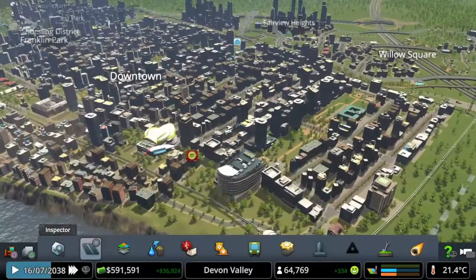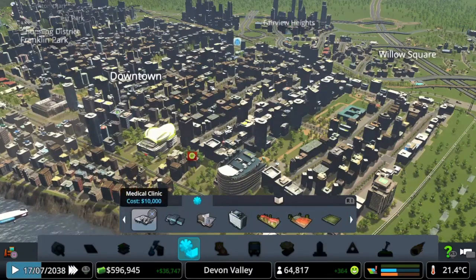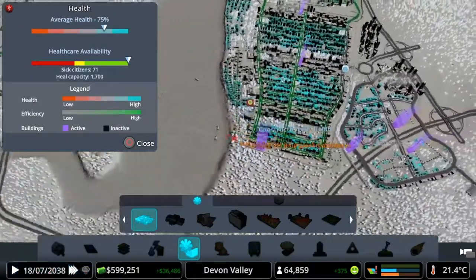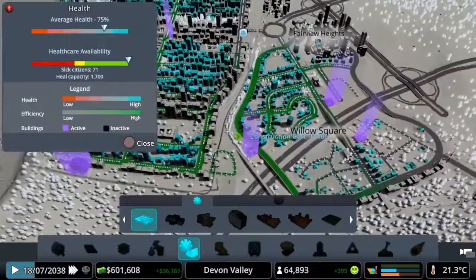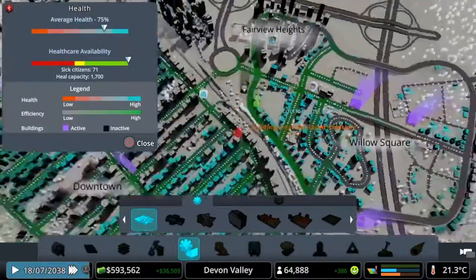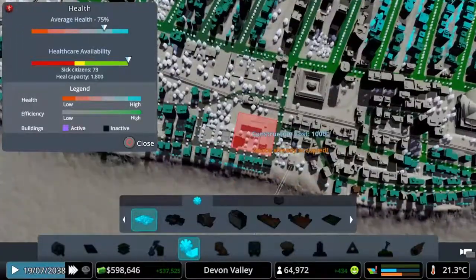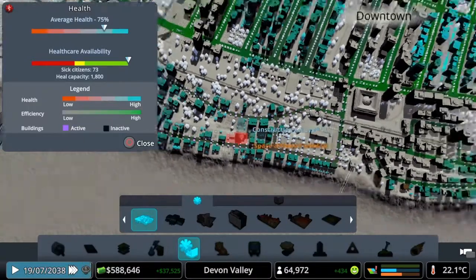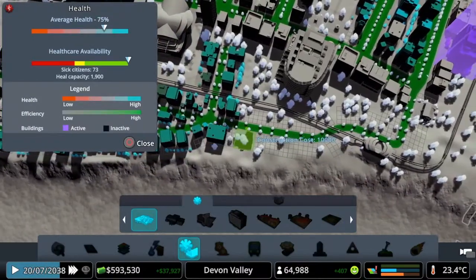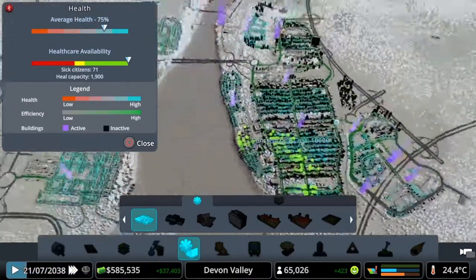Residents are sick — let's double check our hospital coverage. I don't want to send them to hospital so we need medical clinics. We've got plenty of clinics around, plenty of availability — average health is 75%. These all help for health. We do need to put a medical clinic in here. That covers half the city which is nice. Maybe these don't have coverage because they're down the bottom end. I can fit that there which will cover that half. It's worth having healthy citizens.